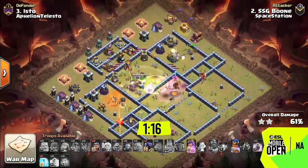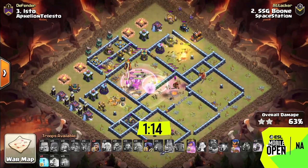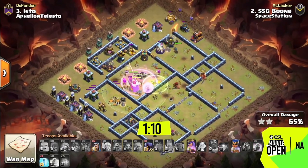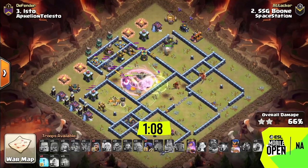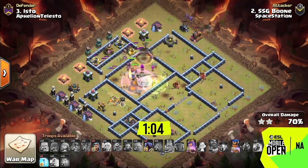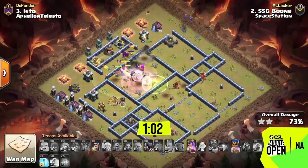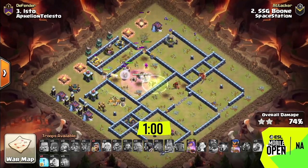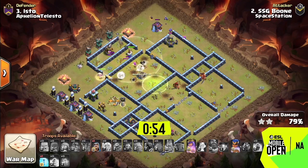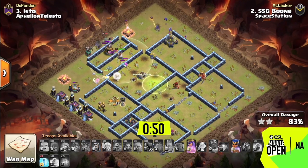The RC comes in at the top corner and can start to work her way around while the super archers provide all that tanking. It's crazy how tanky they are, but you really have to keep the healers with them. The nice part is the healers tend to stack the troops with the queen and the warden all together, so you end up having everything getting healed at once, which works out super effectively.